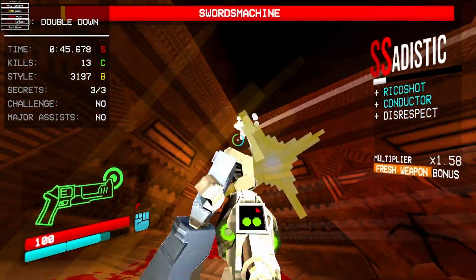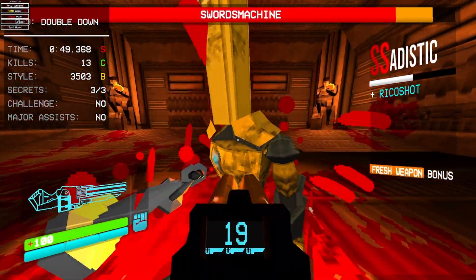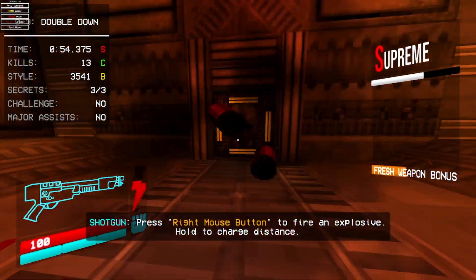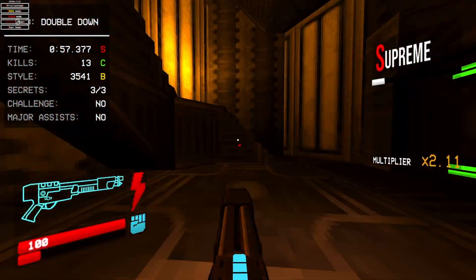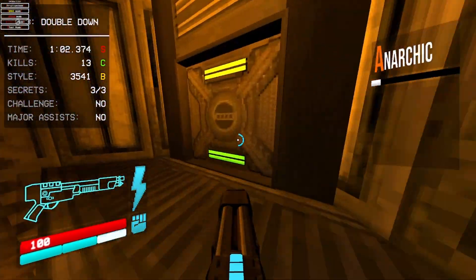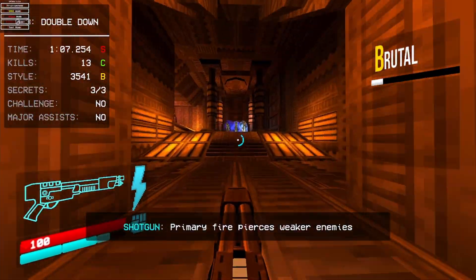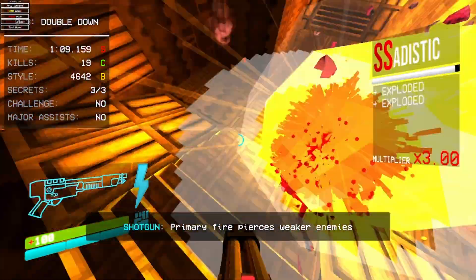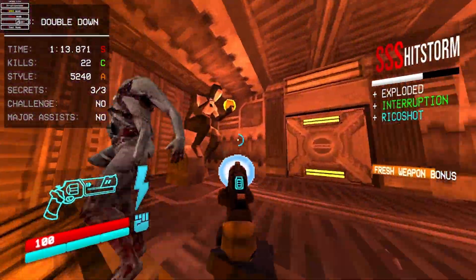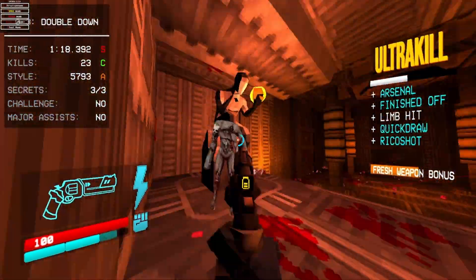Once the health bar goes low enough, Swords Machine will play a defeated animation. I suggest doing some damage here since you will have to fight him a second time, and all the damage you do at this point carries over. Once you have beaten Swords Machine, go back up the spiral staircase to find another door. Use your shotgun to break the rock, then continue. In the next room all the normal enemies will show up — a wave of Filth and Strays, and then some Schisms near the door. Kill them and continue.